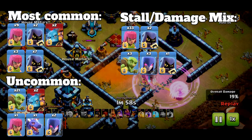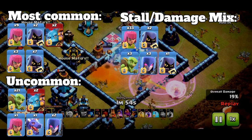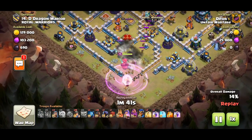If you're lower than Town Hall 13, you'll still find CCs just like this, but with less troops. The more common one is Super Minion Headhunter, which can be a pain to deal with depending on the attack you use.